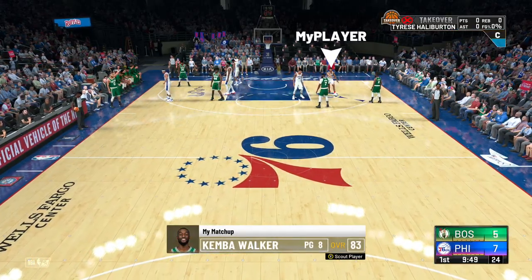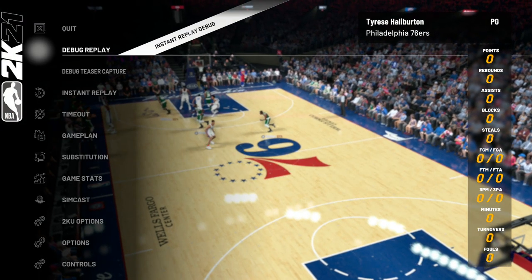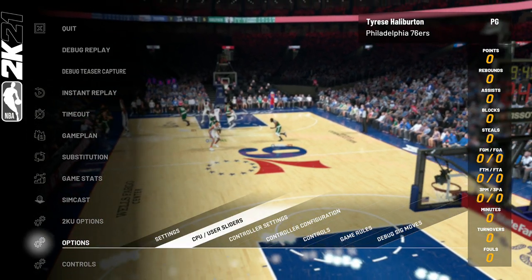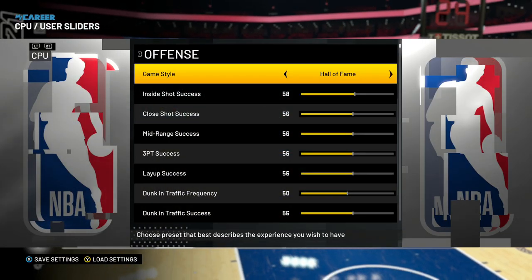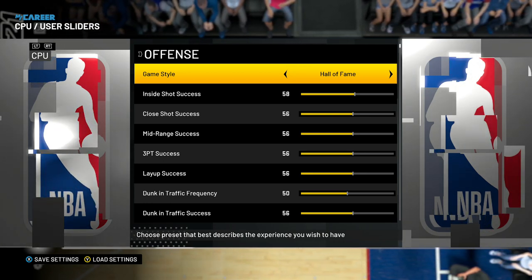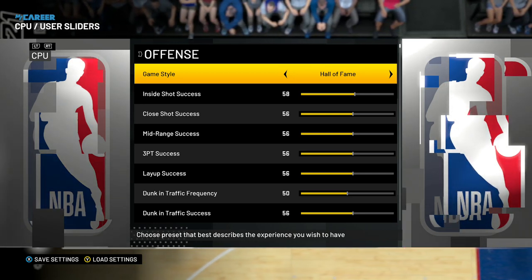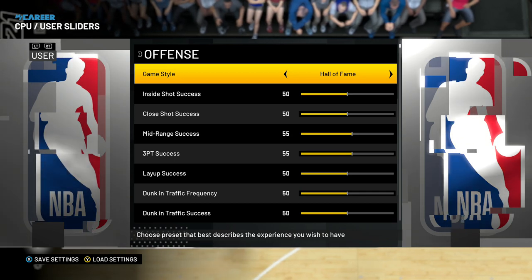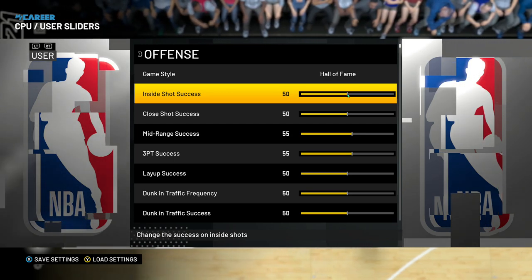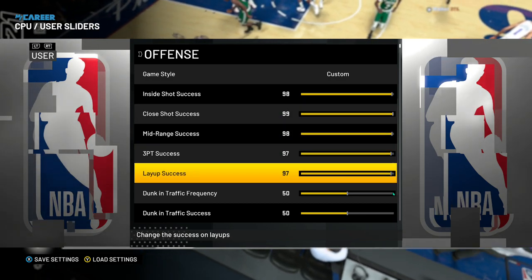We are in the game right now and you can see Tyrese Halliburton roaming around. Pause the game, go to Options, CPU sliders. You can see CPU — toggle to Hall of Fame using your controller or keyboard. Toggle to the user side. As you can see, I only have mediocre stats since it's not Hall of Fame. For you to grind faster, put this to 100 — every single stat right here, put it to 100.